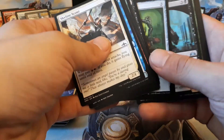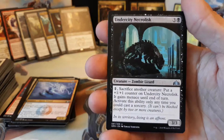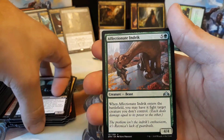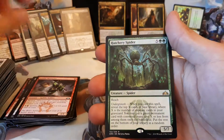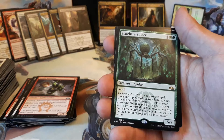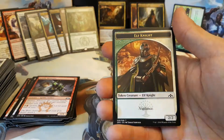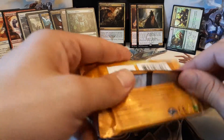Let's get ourselves some uncommons. We have an Undercity Necrolisk, Affectionate Indrik, Goblin Banneret, and our rare is a Hatchery Spider — five and two green for a 5/7 with Reach. And a Dimir Guildgate and an Elf Knight Token. Last pack of the stack — still no Shocklands. Maybe the last stack will hold a Foil Shockland for us. Wouldn't that be something?